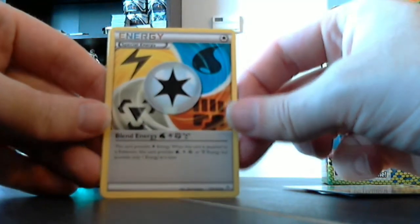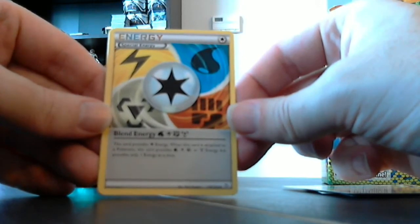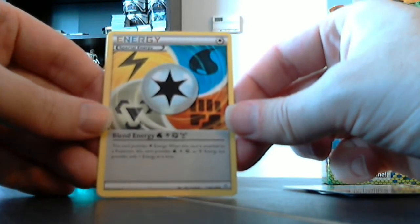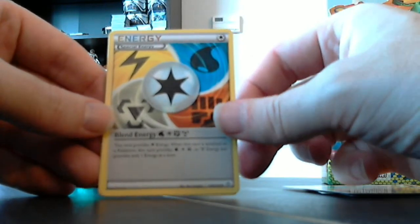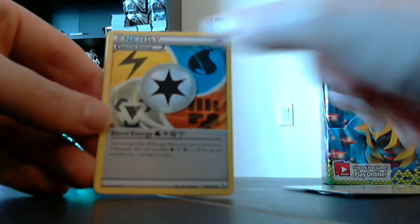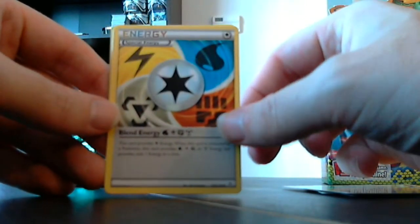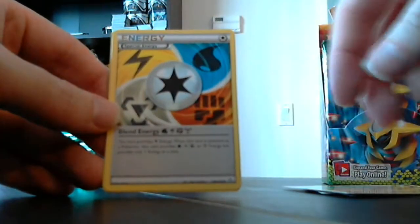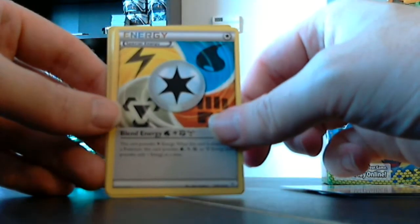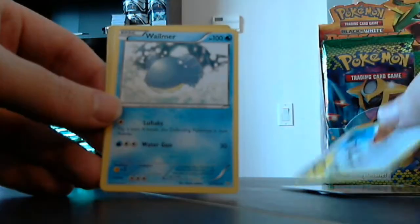The Special Energy — this one's kind of weird. It's Blend Energy. This card provides basic energy, and when attached to a Pokemon it can provide Fire, Lightning, Fighting, and Metal energy, but only one at a time. There are two of these cards, I think, that each do basic plus some other set of energies. It's an interesting mechanic and I could see it really replacing a lot of people's energies in their decks. I don't think it just counts as a basic energy since it is a special energy.